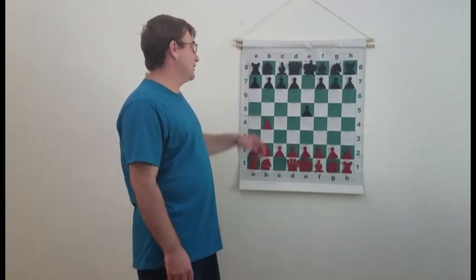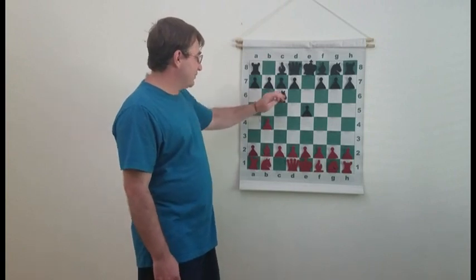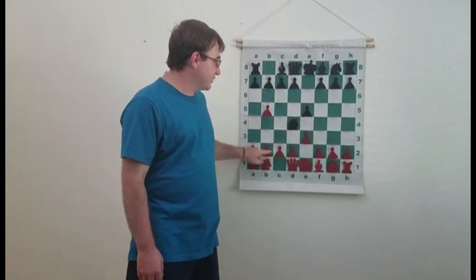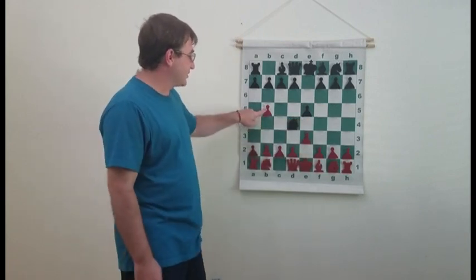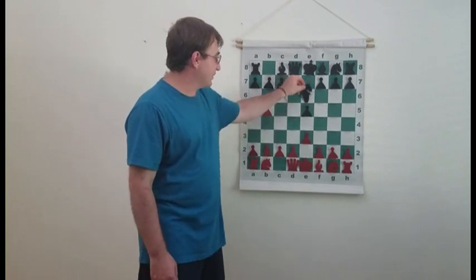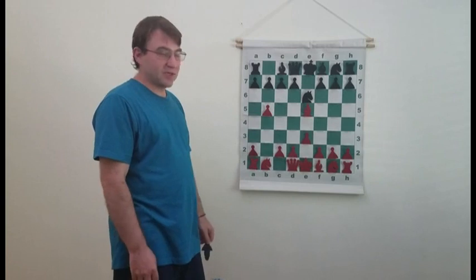If Black tries to defend it, he cannot defend with the move Nc6, because after Nc6, b5, Ne5, he would actually lose the pawn after e3, since the bishop is defending the pawn on b5. The knight would have to retreat, and then White simply captures the pawn. In this position White is simply up a pawn and better.